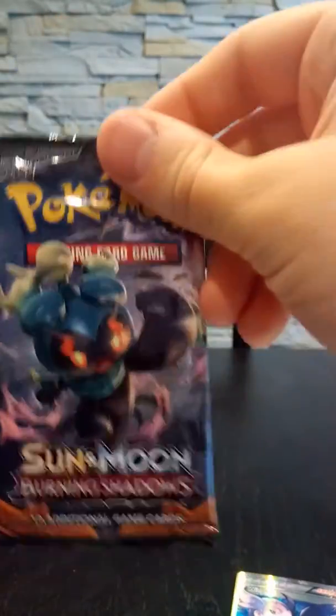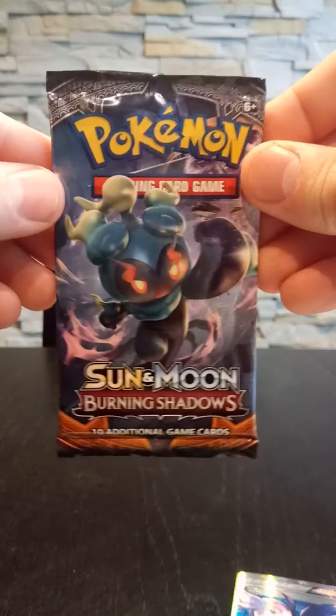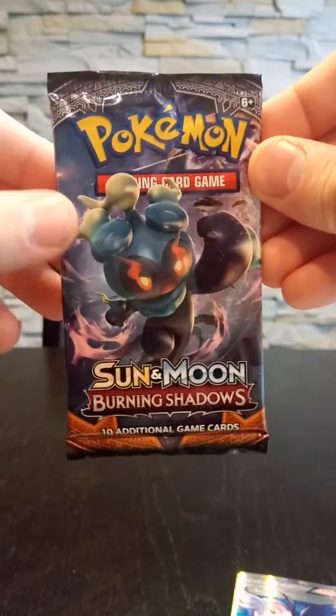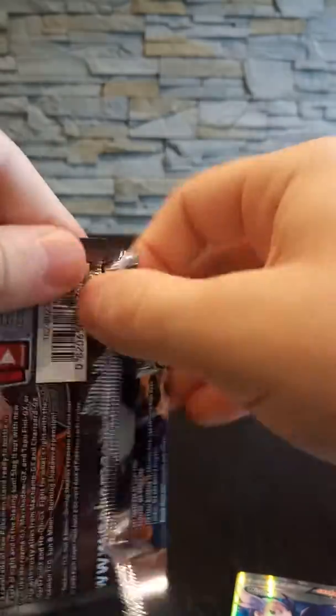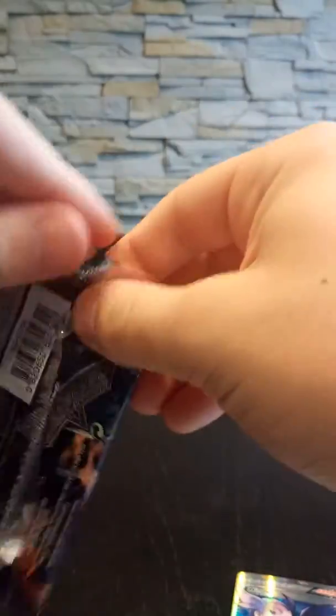Out of two packs we have had two hits. So let's see if we can make it three out of three. Here is the Sun and Moon Burning Shadows — one of my favorite sets out of the Sun and Moon era. Of course we have the Unbroken Bonds that we will open up in the future.